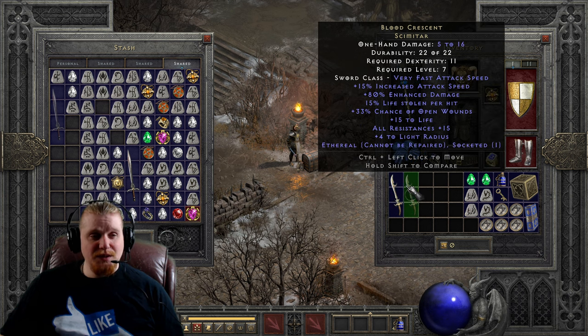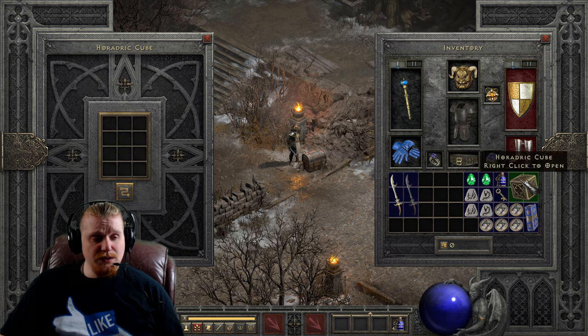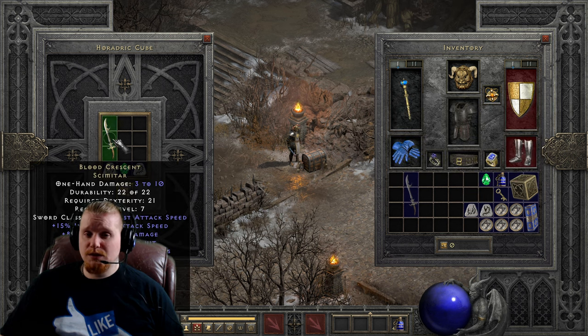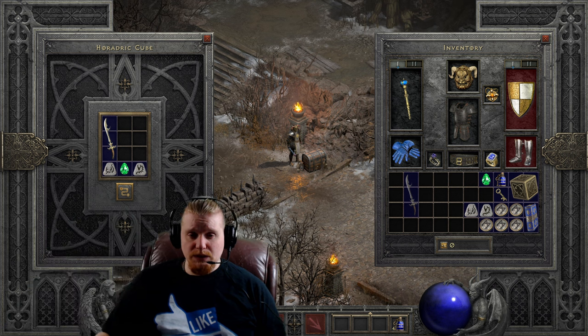The Ethereal version has 5 to 16 damage, which is quite a nice bump on both the bottom and top ends. Of course the Ethereal version would eventually break, but if you had an Ethereal Blood Crescent Scimitar at level 7, you're probably going to outlevel it pretty quickly. I would just use the Ethereal Blood Crescent Scimitar at level 7 until it broke and then swap to something else. It could definitely be a very nice weapon for a lower-level character.